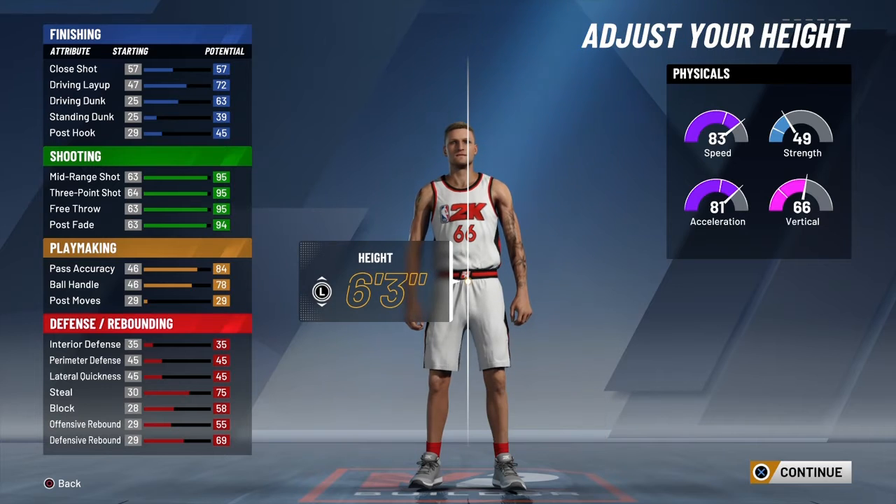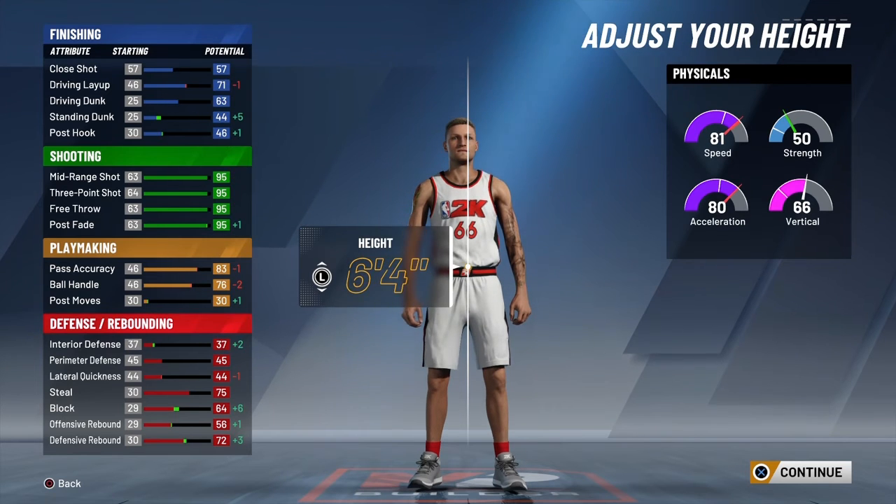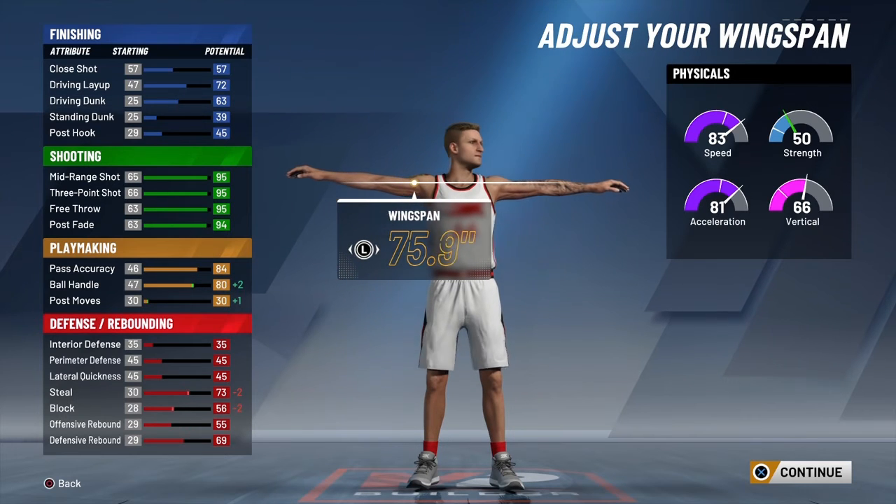It doesn't really matter what height you are — you can be six-four, six-three, or six-five, it doesn't really matter. You ought to be six-three though. For your wingspan you want to put it as long as you can.